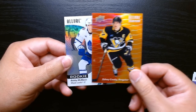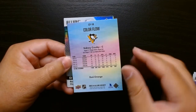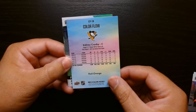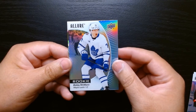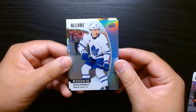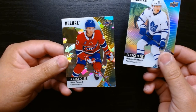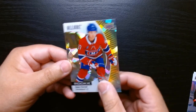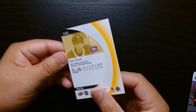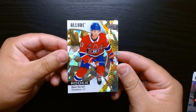We got a rookie — it's not Connor, it is Bobby McMahon. These color flows are not numbered but they're nice, and I'll take a Sidney Crosby and Bobby McMahon on the rookie. Behind them we have a cracked ice Sean Farrell — not numbered, but look at that, beautiful set.